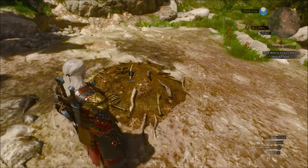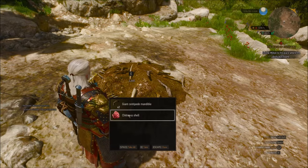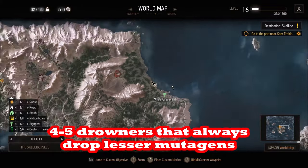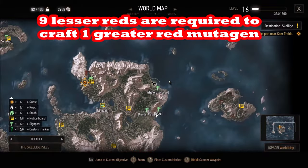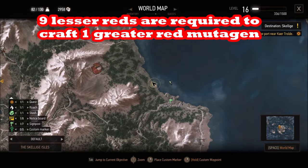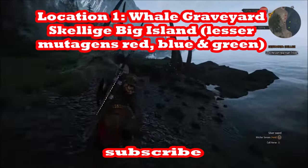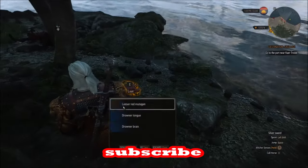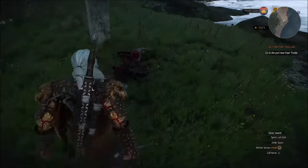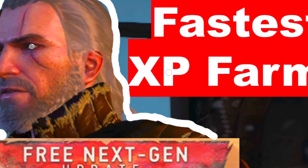You do need these greater mutagens and they're worth nine times what the lesser mutagens are. If you kill the enemies at the whale graveyard and four of them drop one lesser each, that's four ninths of a greater — and it's going to take you a lot longer to fight them than to just meditate for four days and loot the nest. Subscribe to the Linus Wilson channel. Bye, good luck on the path.